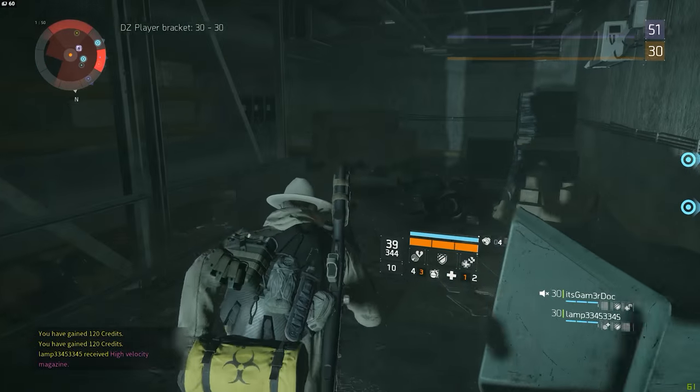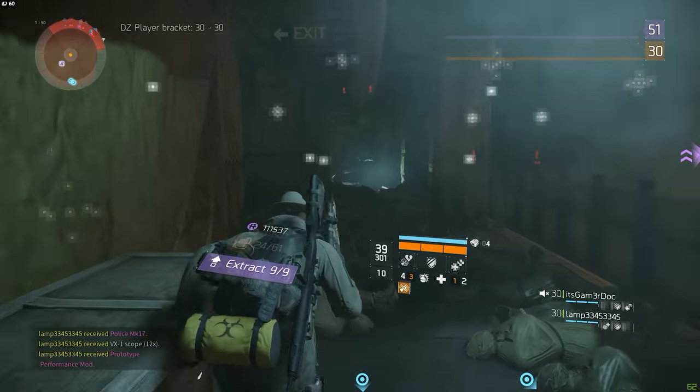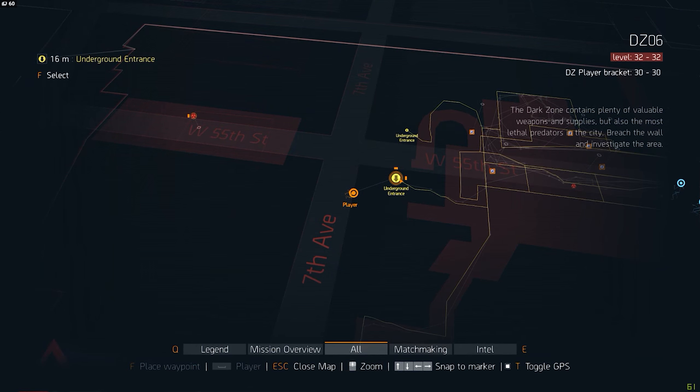These last two chests can both be found right next to each other in the underground of DZ06. Because this can be quite a maze, I'll give you an entrance point and then lead you from there. The entrance you want is near the intersection between 7th Avenue and 55th Street.